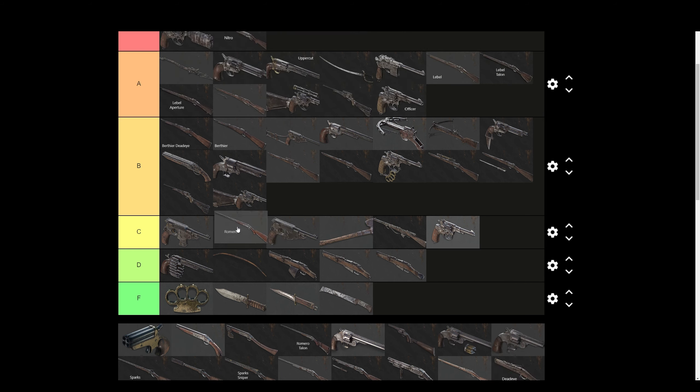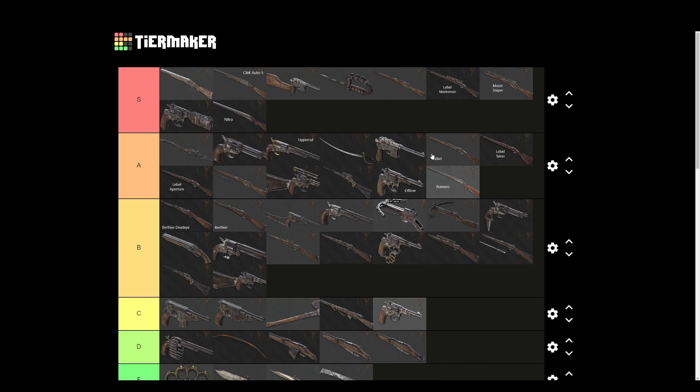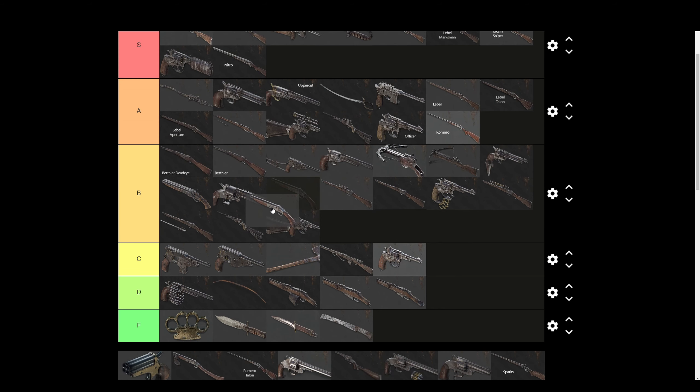Derringer — I've never used it so I'm going to ignore that. Romero — again, one of the most reliable shotguns in the game. Very cheap, great one-shot capability. I always seem to get one-tapped by the Romero in close range. So I'm putting that A tier — it's cheap, it's consistent, and it actually has one of the longest ranges of all the shotguns. Romero Sawed-Off — put slugs in this thing and it's decent, so B tier.